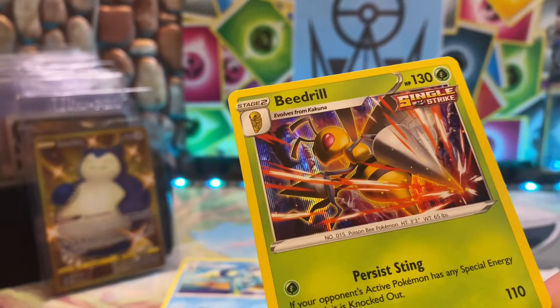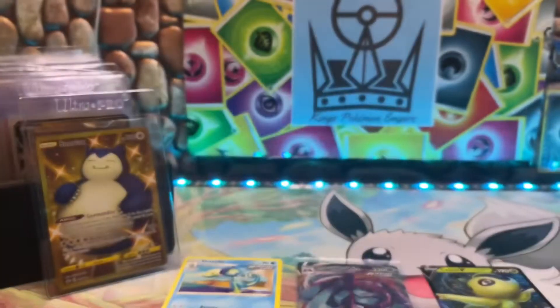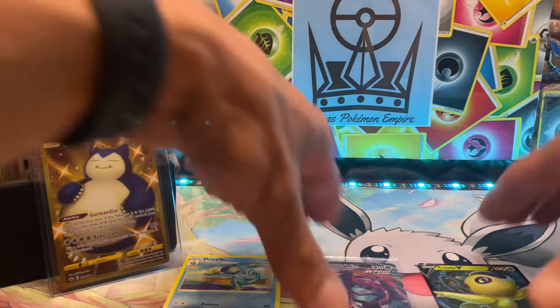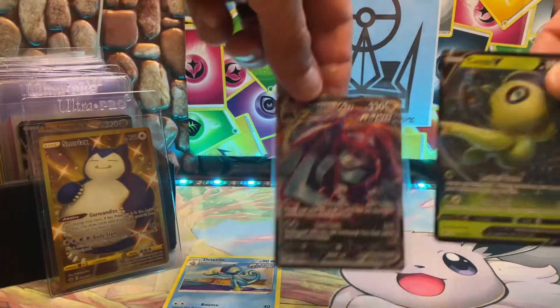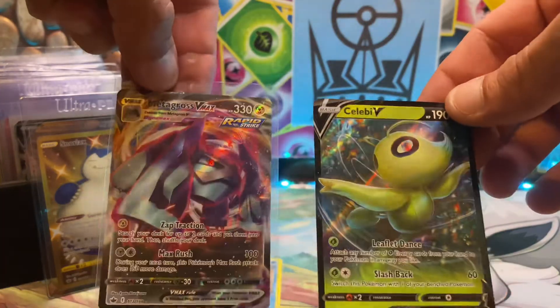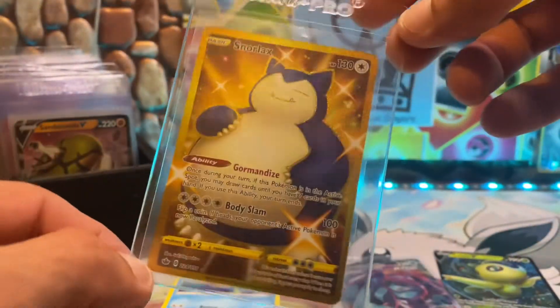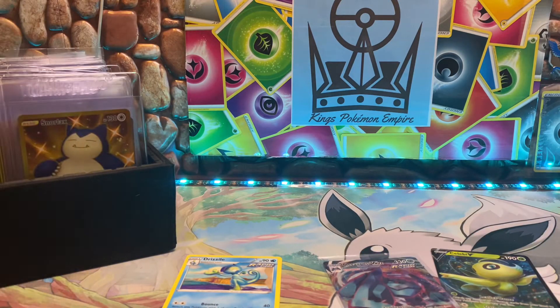That's freaking cool art too — I don't think I've seen the Beedrill yet. Overall for this part of the box, I told y'all we were gonna get a bunch of holos — we got six: the Galarian Runerigus, Beedrill, Gengar, Gardevoir, Tauros, and Single Strike Urshifu. Then we got the Celebi V, the Metagross VMAX to go with our full art Metagross from last episode, and your boy the gold Snorlax. I can't believe we pulled the freaking Snorlax!